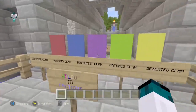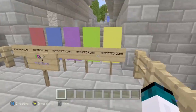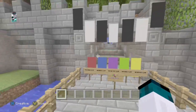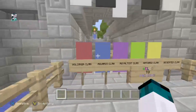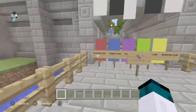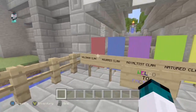We have the five major clans: Deserted, Nature, Royalist, Aquarius, and Vulcania. Each of them are run by the admins. I'm the one who basically came up with the idea — the names, how they work, how they function, what they get.